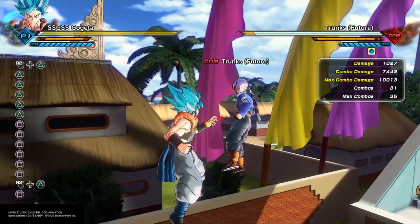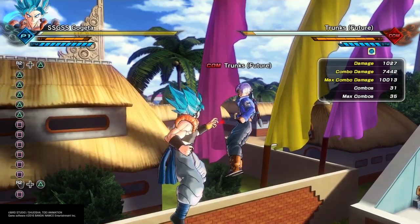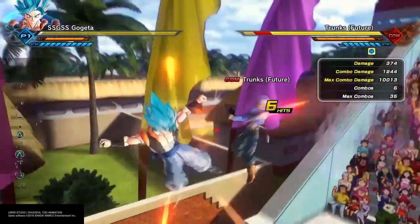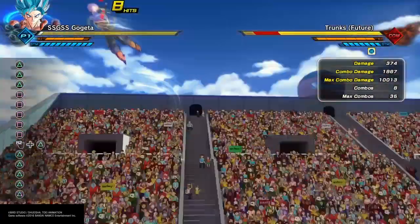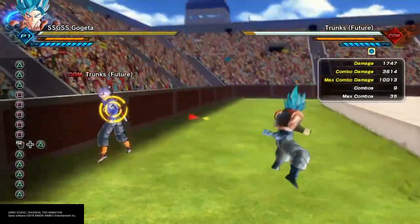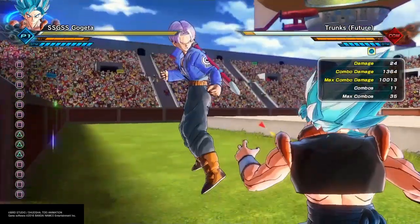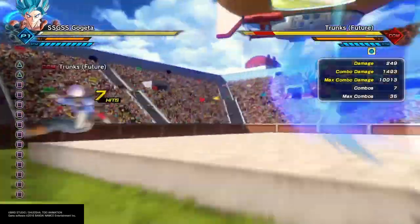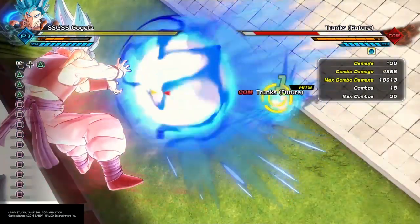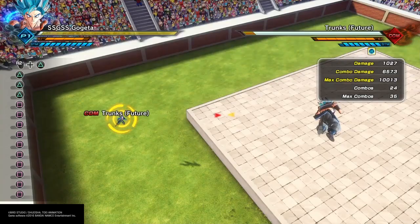So if you want to do a shorter version of that combo that will still knock them to the ground, it won't do as much damage but you'll still be able to get your Ki Blast super off. That would be 5 square, 3 triangle. Now let's see what it is with Kaioken Kamehameha — still does 6,500 damage, and that's with the super.